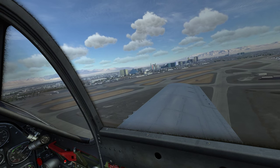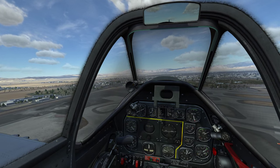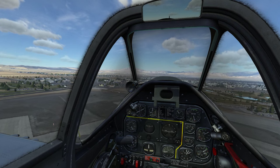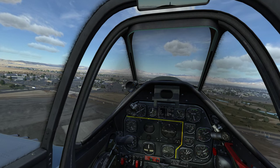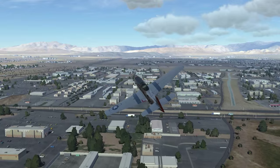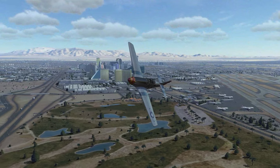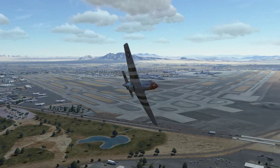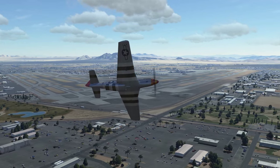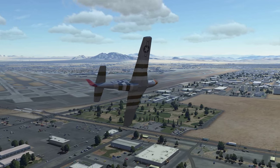Back here we can already see Las Vegas with all its casinos and hotels. Now let me just open the canopy so we can see a little bit better without the dirty glass. Below us you can see a golf club and after this short turn we will head straight to the famous Las Vegas sign, which leads us the way into the city of Las Vegas.